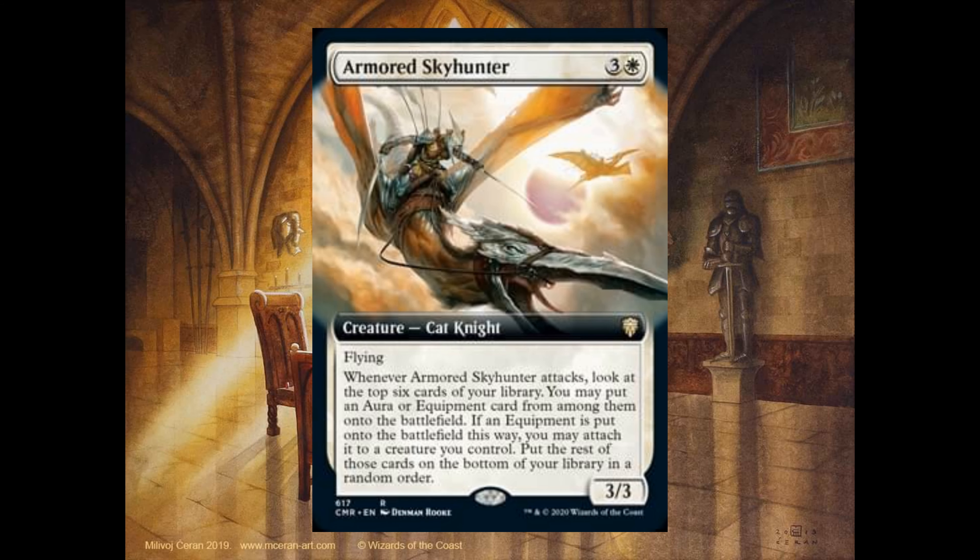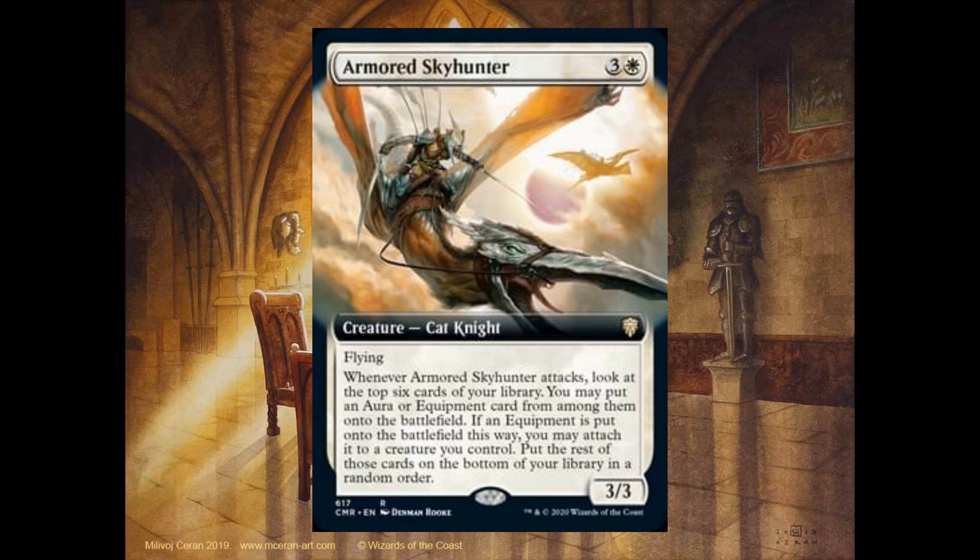Armored Skyhunter, 3 and 1 white, it's a 3-3. Flying. Whenever it attacks, look at the top 6 cards of your library. You may put an aura or equipment card from among them onto the battlefield. If it's equipment put onto the battlefield this way, you may attach it to a creature you control. Promise of Tomorrow, 2 and 1 white. Whenever a creature you control dies, exile it. At the beginning of each end step, if you control no creatures, sacrifice Promise of Tomorrow and return all cards exiled with it to the battlefield under your control.